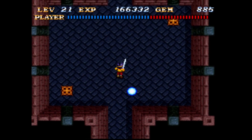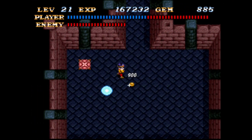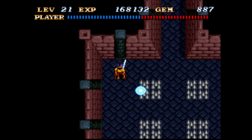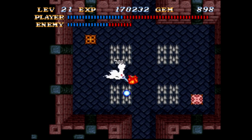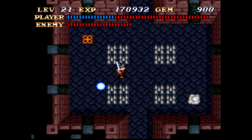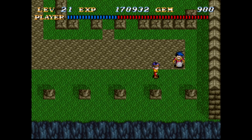Even if we get to level 22 here, I won't be able to use that new sword because we need to be able to kill ghosts, which is quite unfortunate. We can't use the even better sword, but we unlock some spikes and ghosts. I'm not afraid of ghosts now that I have a sword that can cut through them.